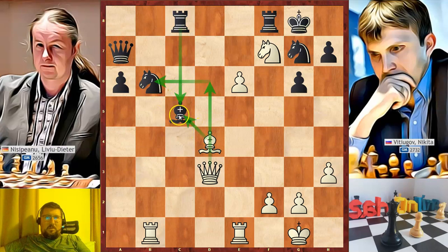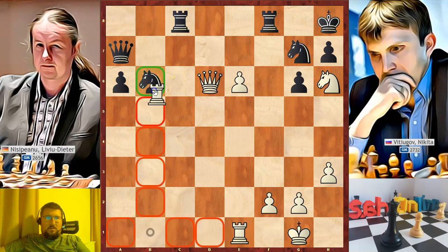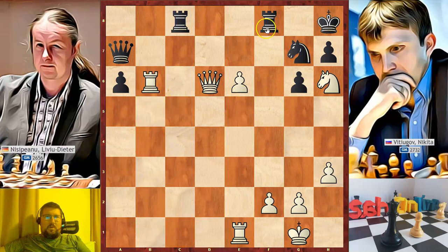The problem with bishop to c5 is that the bishop is not really defending the knight, because after the bishop exchange, white's queen will double attack the rook and the knight. Before exchanging the bishops, Nisipiano checked again, and now another check. King to h8, and now he took on c5. After rook takes, queen to d6, white is recovering the material. Rook c to c8, rook takes on b6.